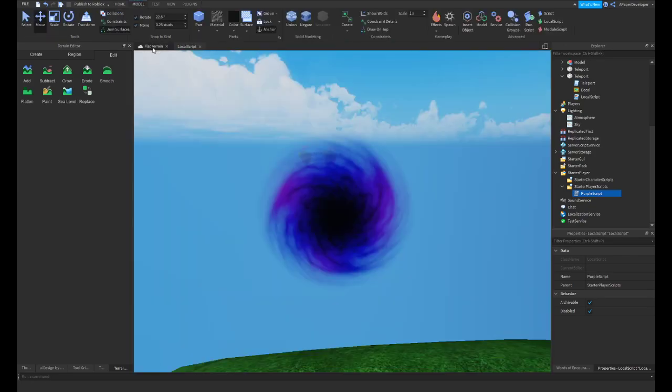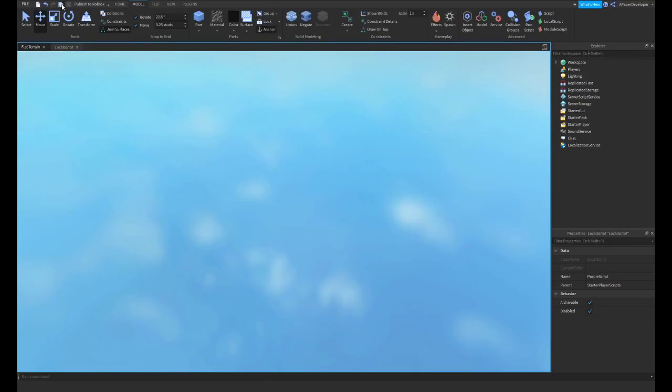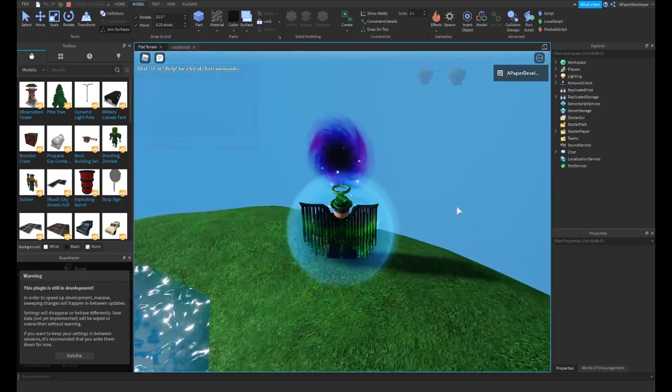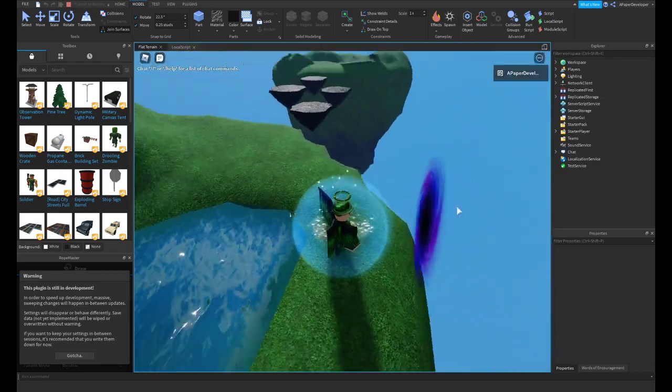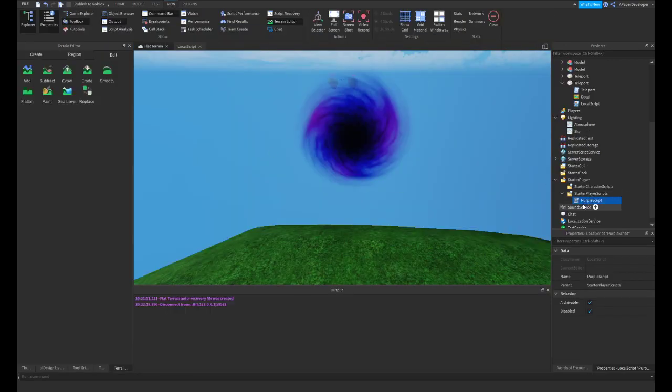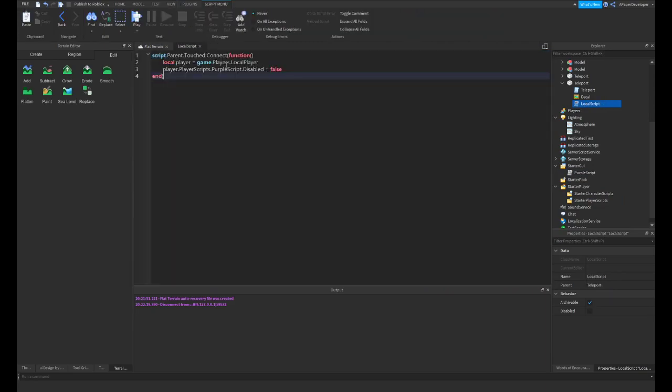So if I am correct, this should work. Alright, let's go ahead and test it out. It didn't work — I did something wrong, give me a moment. Alright, so actually we're going to have to move this PurpleScript into the StarterGUI and replace player.PlayerScripts with player.PlayerGUI.